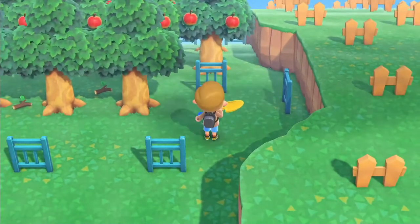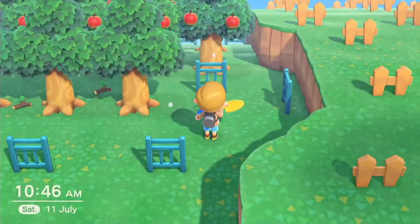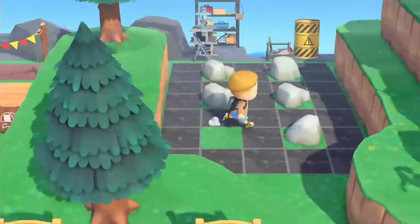After the rock is broken, you want to either place an item or put a fence down. Placing an item will reassure you that no rock will reappear in that spot in the future. Once six days have passed, you can check if the rocks are in the right spot.